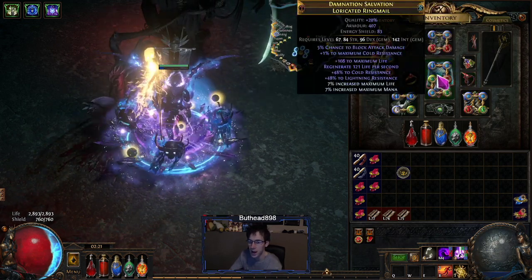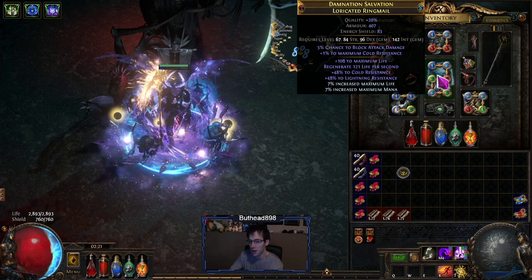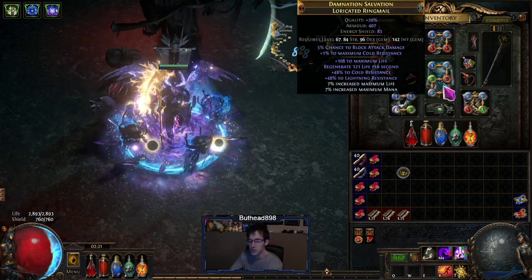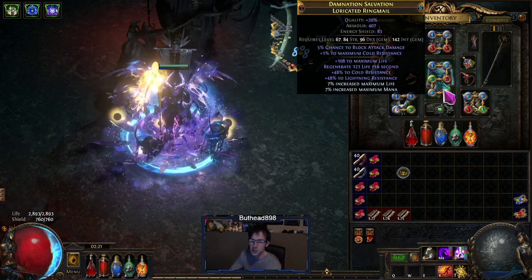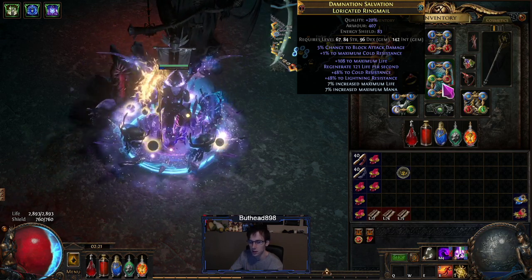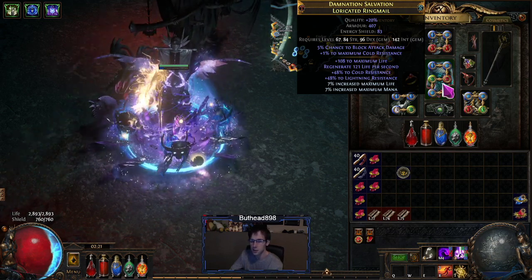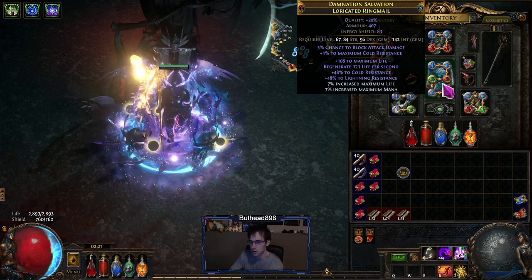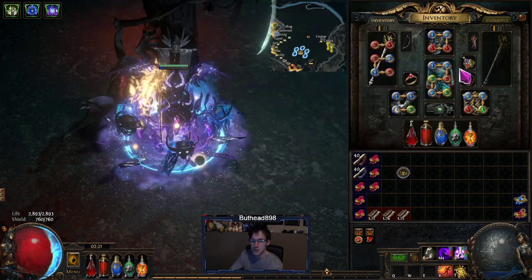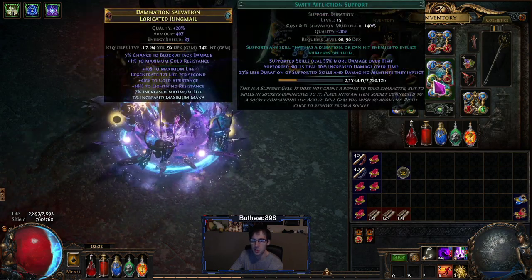For the six-link, I wasn't sure what the best option was. I originally planned to use Skin of the Lords like last time, but that costs almost three divines for the colors, so I skipped it and went with a random six-link. I bought this one for about one divine — six-linked already, with 108 life, double T1 res, and crafted life percentage. Pretty good for one divine. The setup is Divergent Hex Blast, Unbound, Burning Damage, Swift Affliction, Ignite Proliferation, and Deadly Elements.